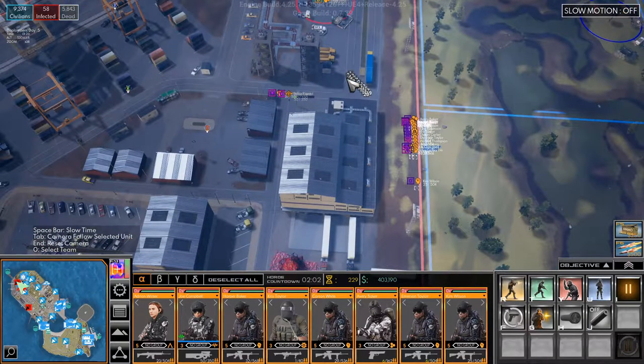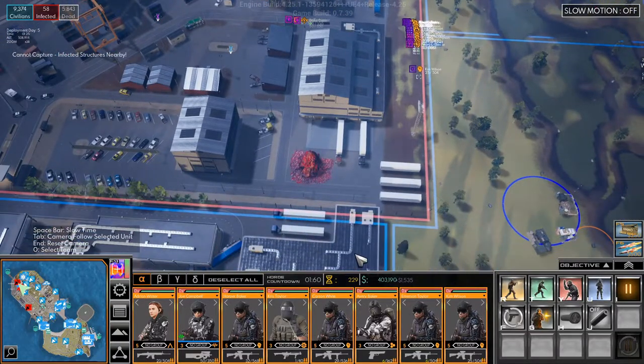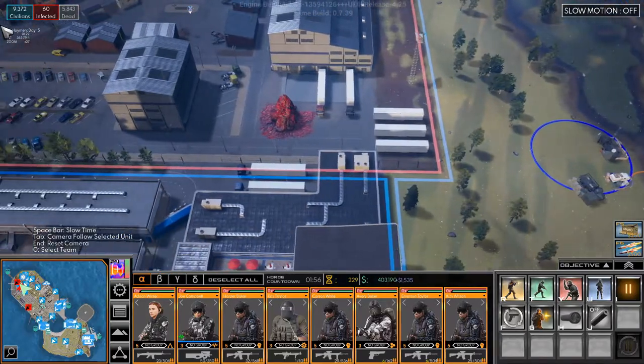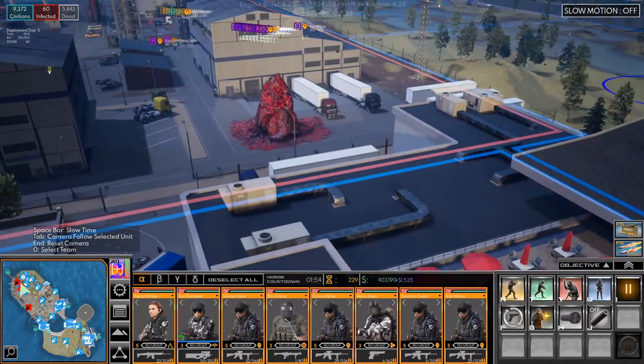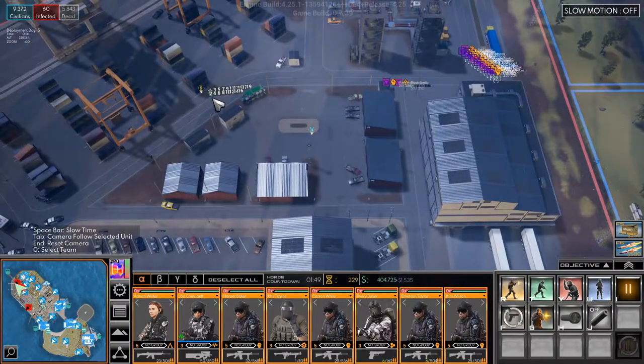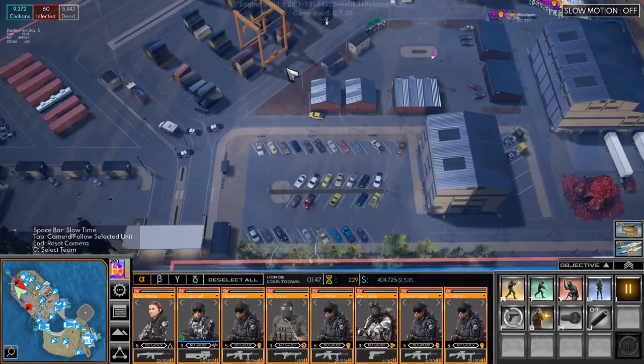It seems like the devs have changed some layout of the map — there used to be a building here, because we can't do that, which means we can't take the last zone. That sucks. And we can't take the hospital either, but in my view we've won. I think we can call this a win and be okay with it.